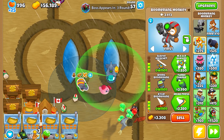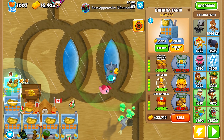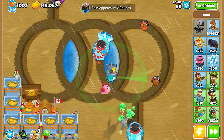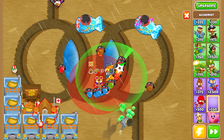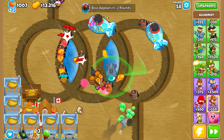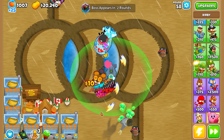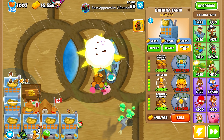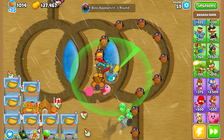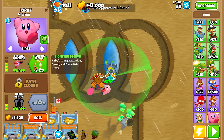You can kind of see that it's strong too — let me sell that, just upgrade these. Strong punching and tornado ability are the tier threes. I'm gonna support this guy with an Alc buff. Let's go ahead and get stronger punching — now Kirby's punching is faster and stronger. That seems pretty good actually. Our tier four is called Fighting Senior — Kirby's damage, attack speed, and pierce gets better.